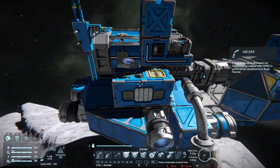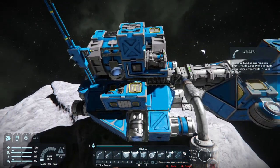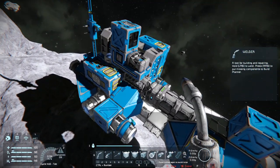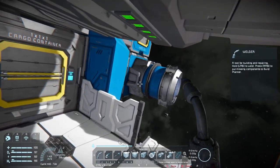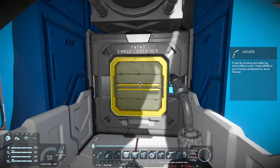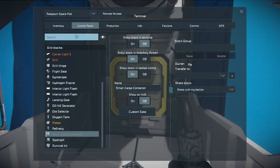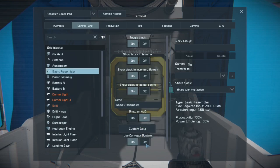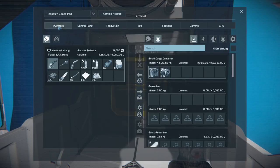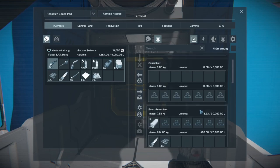Again, we couldn't have built this refinery or the assembler without collecting cobalt first. For the basic refinery and assembler, I turn off the use conveyor system. This way, as soon as we create the conveyor tubes, it doesn't automatically start feeding back into the basic assembler or the basic refiner.